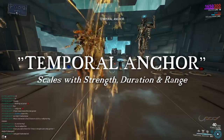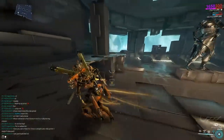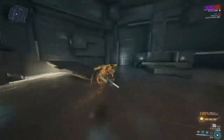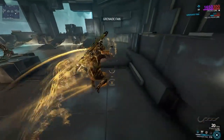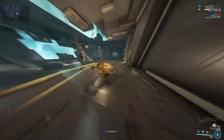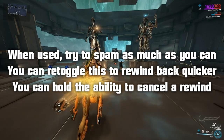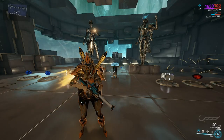Her fourth ability is Temporal Anchor. Protea drops an anchor and time will be rewound when the duration expires. Any ammo, health lost, or energy spent during the active toggle will be refunded back to her. It's recommended to use this ability first, then spam your other abilities with little punishment to her energy pool. Any damage dealt by Protea will increase an implosion when returning to her original position. You can reactivate this ability to rewind time back faster, and you can also cancel it by holding the ability down to remove the Temporal Anchor and continue onwards without rewinding. This ability scales very well off duration and strength.